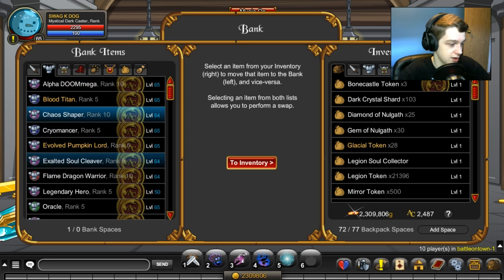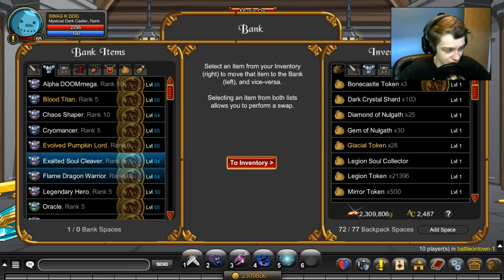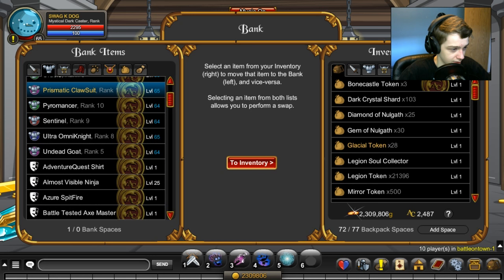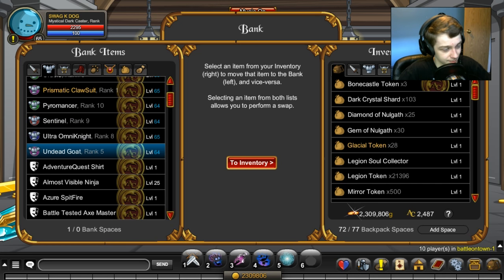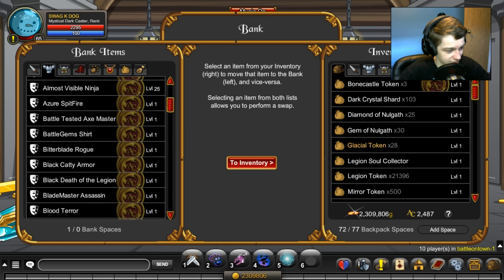Blood Titan, Chaos Shaper, Cryo, Evolved Pumpkin Lord, Exalted Soul Cleaver, Flame Dragon Warrior, Legendary Hero, Oracle, Prismatic Claw Suit, Pyromancer, Sentinel, Ultra Omni Knight, and Under Goat. Just the worst use of a cheeseburger ever. All right, now going through all the other armors I have in my bank.